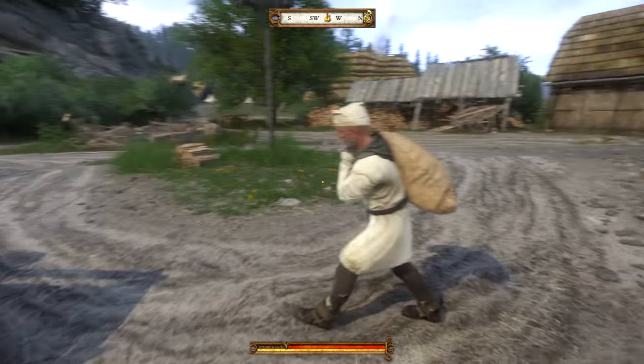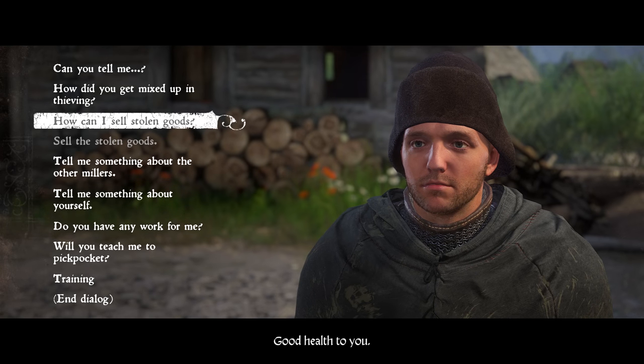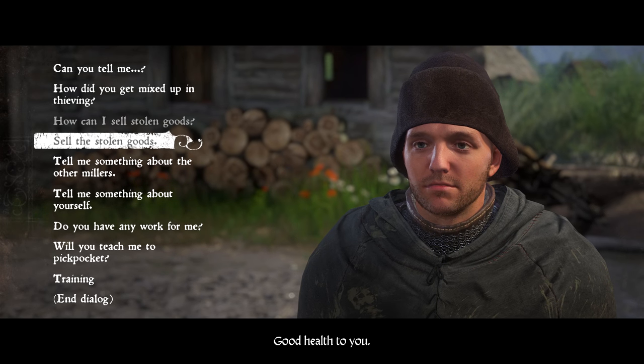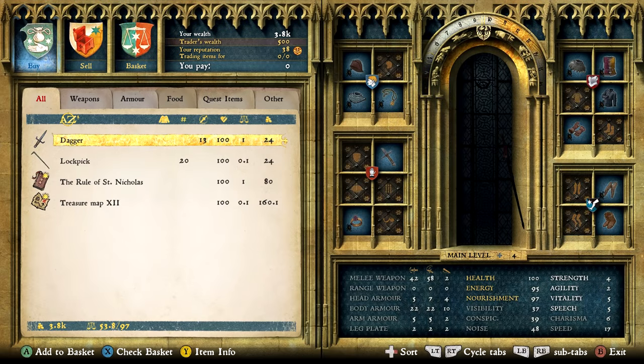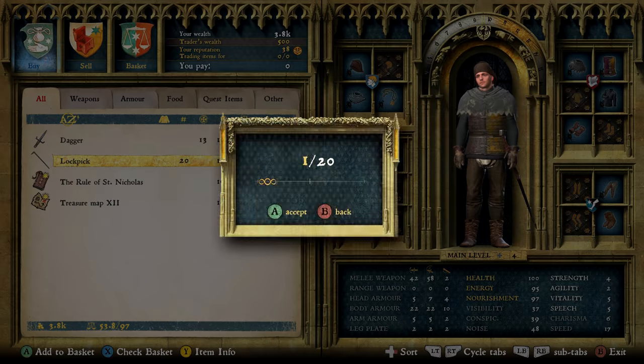You can also head back to Miller Peshek, the guy that gave you the quest in the first place — he will now also be available as a fence. Click 'sell stolen goods' to open his inventory as a trader and he's also got 20 lockpicks. So you can buy 20 lockpicks off him and 20 off Miller Woyzek, and very infrequently 10 lockpicks off Voltavar in Talmberg. Those are the three merchants.